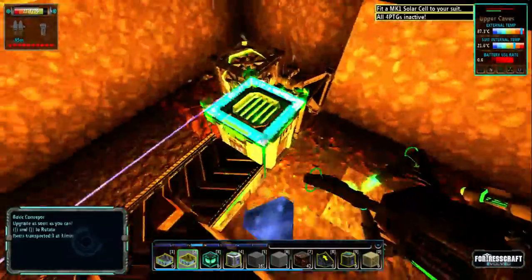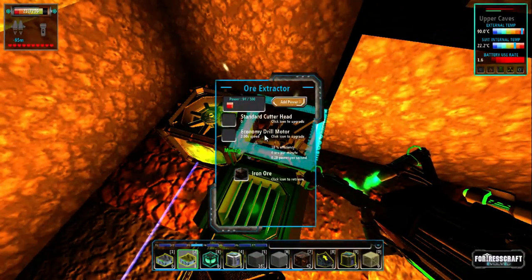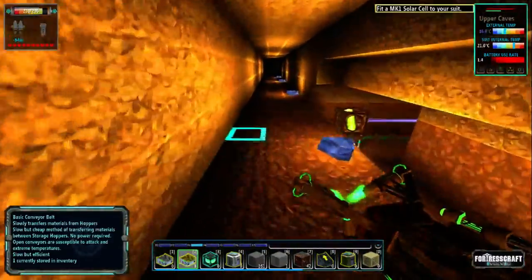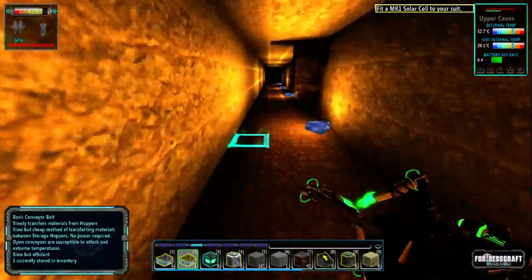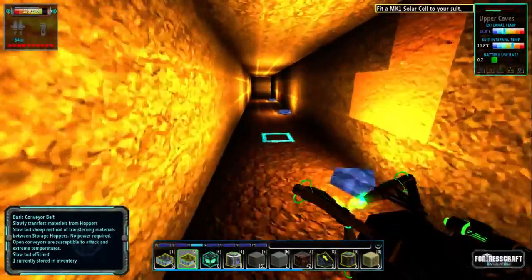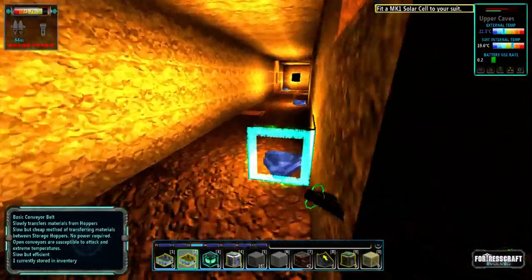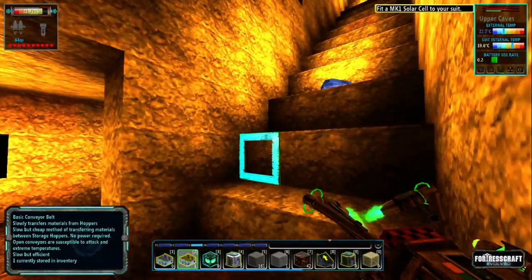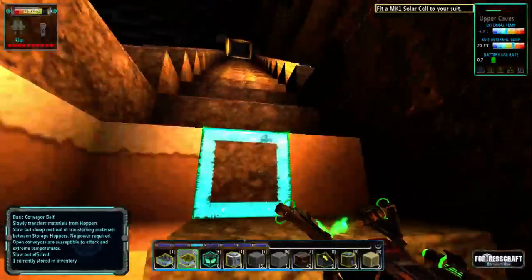We are now going to make sure that that is up there. It will go up slowly — as long as it goes up, that's the main thing. Not worried about the power in the power cubes yet, that comes a little bit later. We need to go and make sure we have a normal conveyor belt. And of course we've got to keep our eyes open for the Minox.